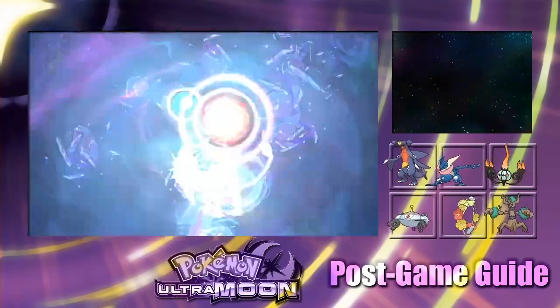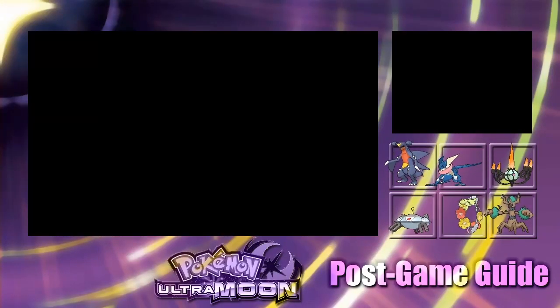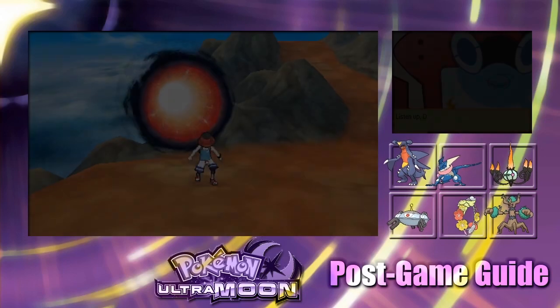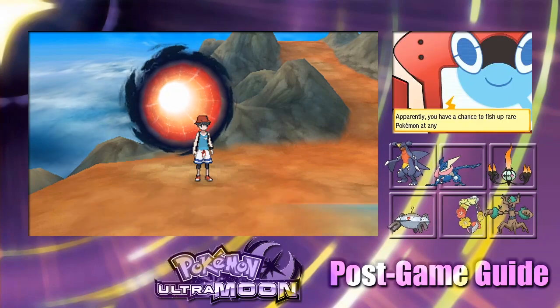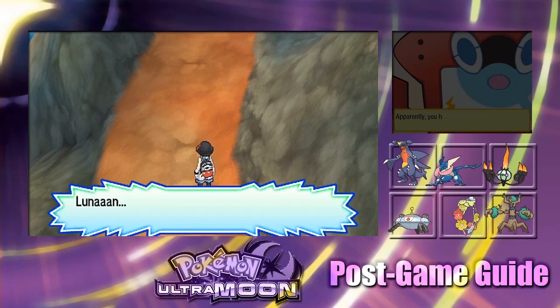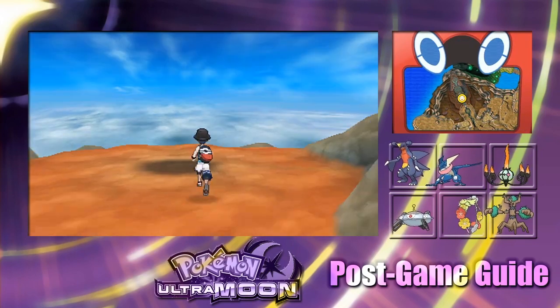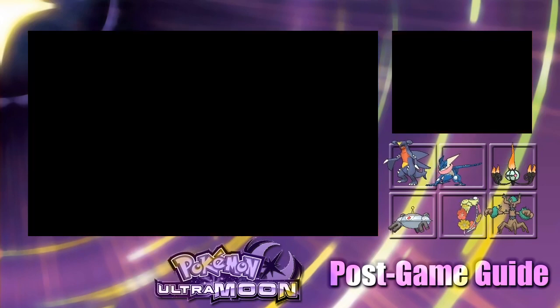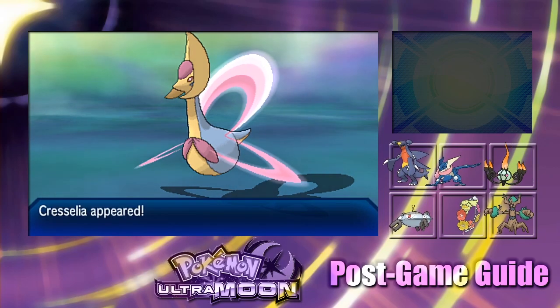We're off again in the wormhole and there's a two-ring wormhole. Let's see what we're going to encounter. We got that powerful presence — save the game. There's a different sound. It's Cresselia!